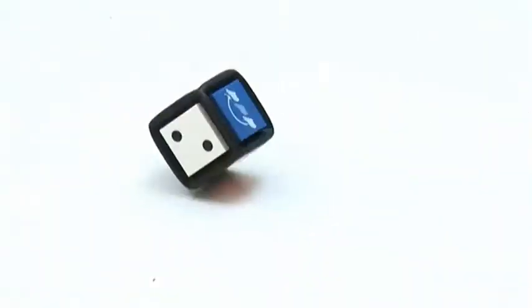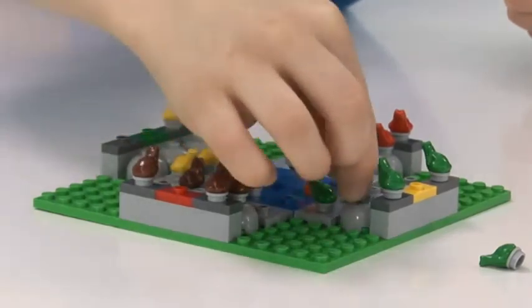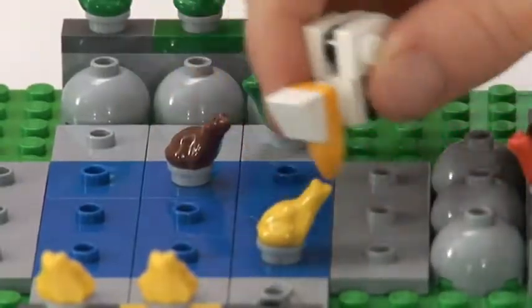Roll a leapfrog tile and you can jump over any neighbouring frog into an empty space. Roll an orange and move the stork. The stork then eats the frog and is out of the game.